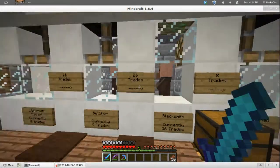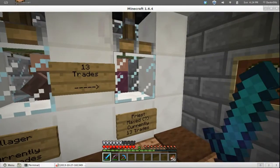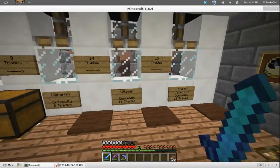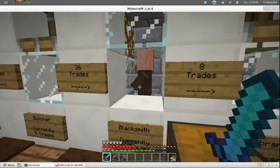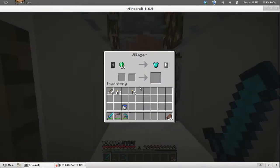The blacksmith has the most trades of anybody in the game — maybe a priest has more, but I'm not sure. This guy wants 16 emeralds for a diamond chestplate, but that's nothing because I've basically got an infinite supply of emeralds now. There's a shovel — 10 emeralds for a diamond pick, 12 emeralds for a diamond sword.